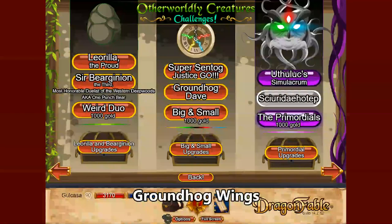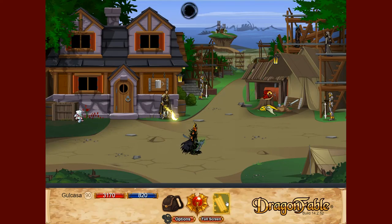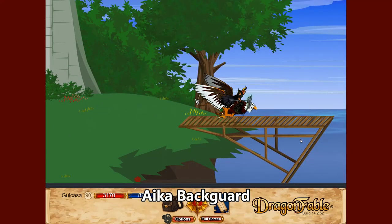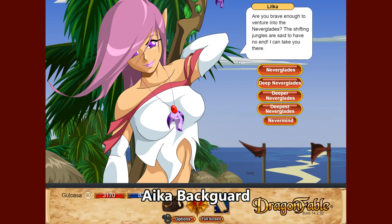There's also an alternative available in the Otherworldly Creatures challenge — specifically Groundhog Dave — which by finishing will reward you with Groundhog Dave's Wings, though you'll also need to complete the Big and Small challenge to get it. For non-DA holders, you can get the Aika Backguard by going to Aika Village on the map and talking to the lady there. Doing her quests gives access to the Neverglades, and each version rewards a version of the Aika Backguard, which is a pretty good item overall.